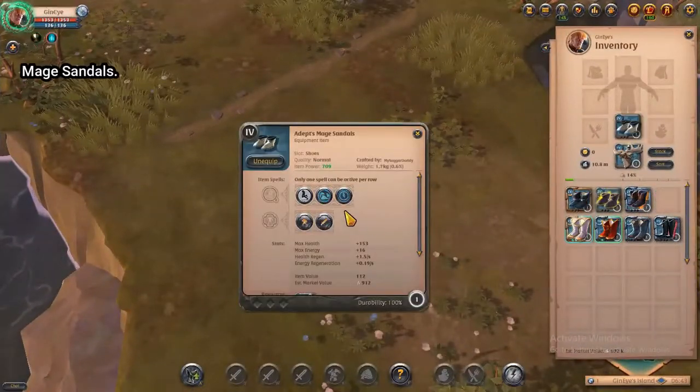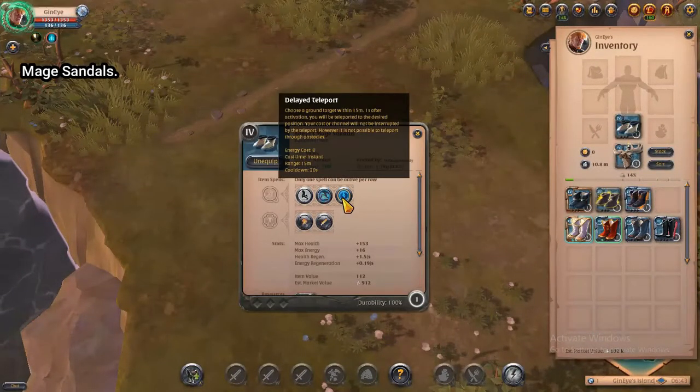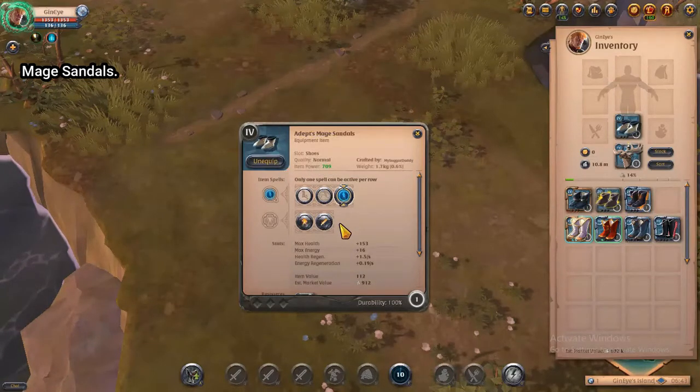This is the Maze Sandal and its power is called Delayed Teleport. When you activate the power you have to choose a ground target within 15 meters. One second after activation you will be teleported to the marked location.